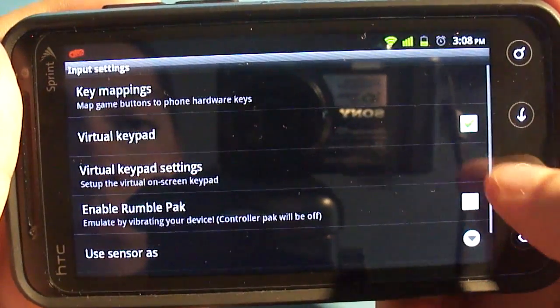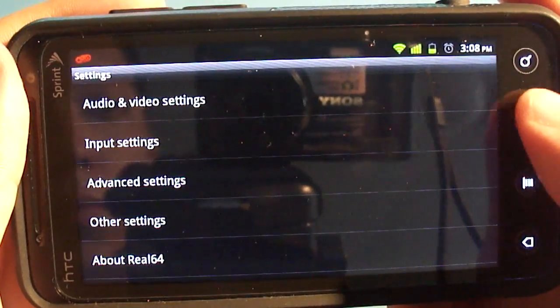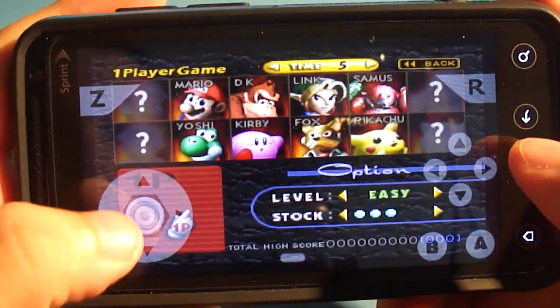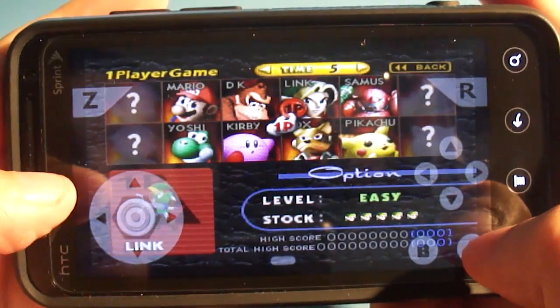One thing that's not necessarily annoying, just something you need to be aware of, is that depending on the game you're playing, it's very particular about whether it wants the virtual joystick or the virtual D-pad. Super Smash Bros. is one of the games that is particular about having the virtual joystick, which is why I went to the settings menu and put that in.